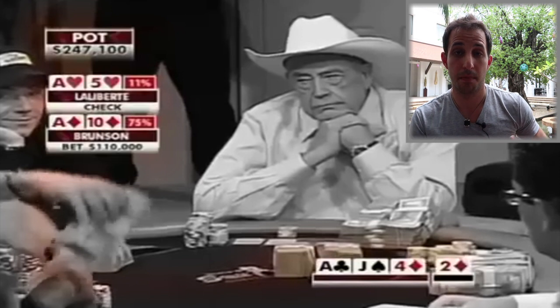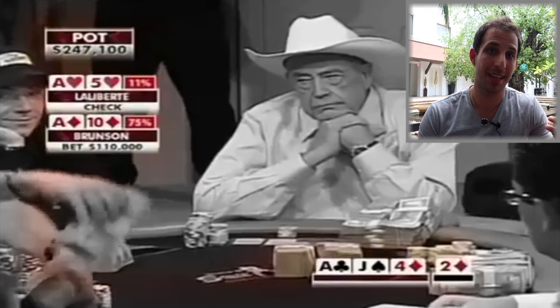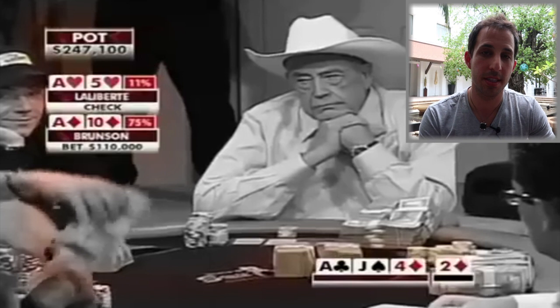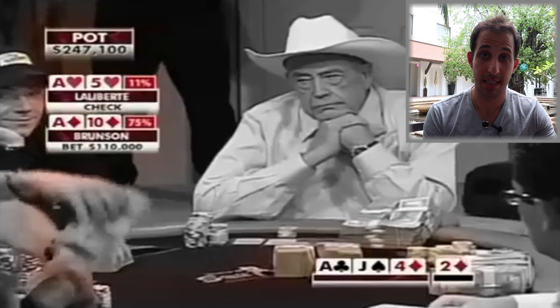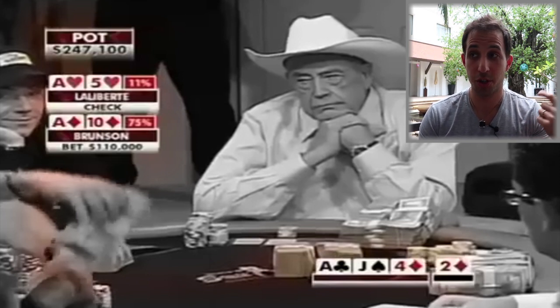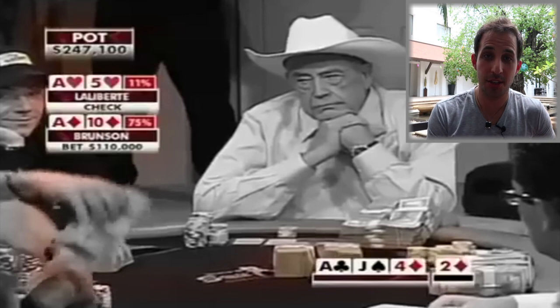It almost looks like Doyle is over-representing his hand — his hand looks like ace-king for value. When he bets here with ace-10 of diamonds, sure, ace-10 has things going for it that ace-king doesn't — he could river a backdoor flush, so ace-10 of diamonds specifically has more equity against two-pair or sets — but it's still not going to get value from a worse one-pair hand. For that reason I would like to see a check. If Doyle is ahead of something like ace-5 he's way ahead; if he's behind a set, it's a nice spot to check and realize equity and avoid getting check-raised. I don't expect Doyle to ever get check-called by a worse hand here, so I would like to see a check.